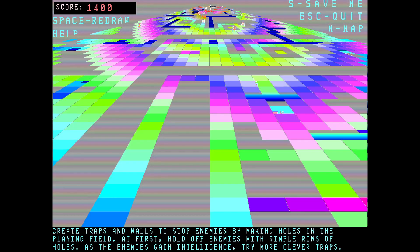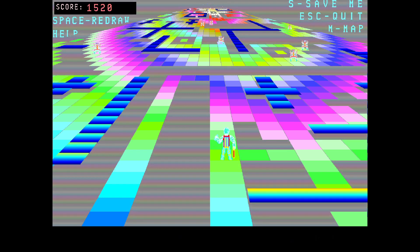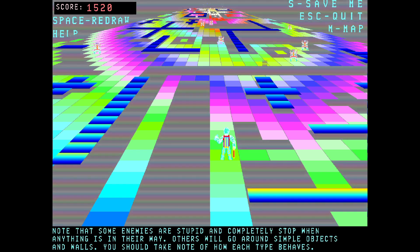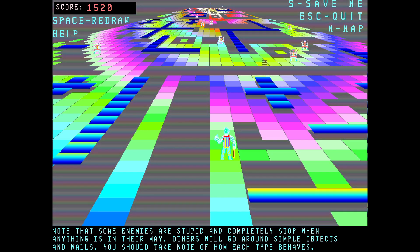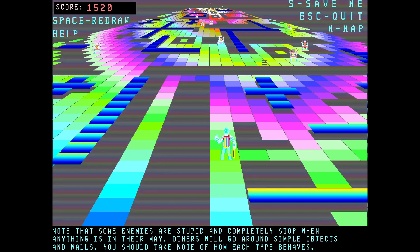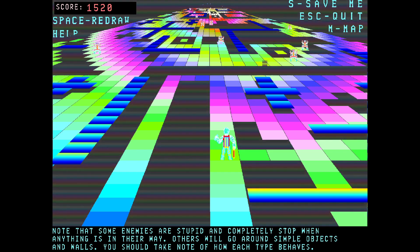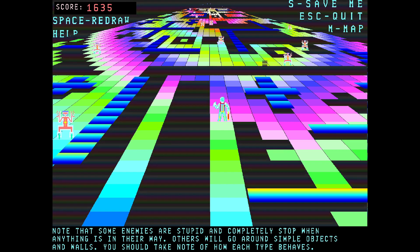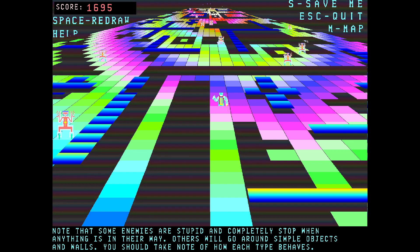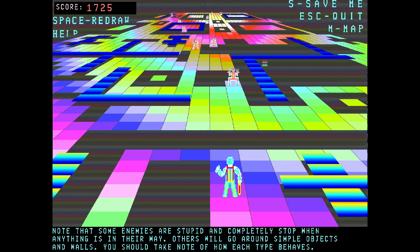There is a bridge here that a robot could cross. Some enemies are stupid and completely stop when anything is in their way; others will go around simple objects and walls — you should take note of how each type behaves. So there are multiple types of enemies. We're just taking on the stupid ones because that makes sense at the beginning of the level, but also because I'm fairly stupid myself when it comes to puzzle games.